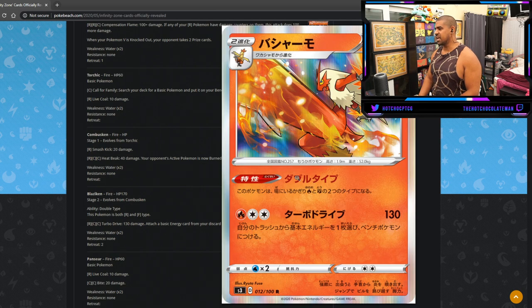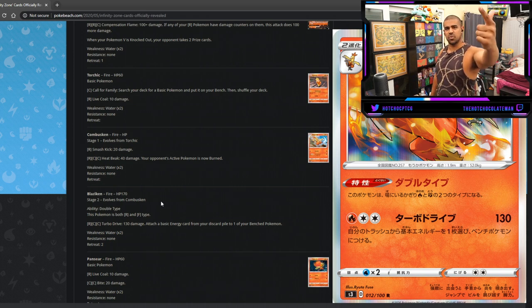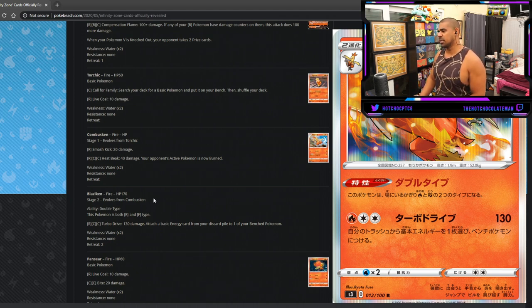We've got Blaziken, one of my favorite Pokemon, and this is really interesting. On face value it doesn't seem like a world beater, but it's actually quite decent. Stage Two, 170 HP, with the ability Double Type — this Pokemon is both Fire and Fighting type, similar to how Gallade is Psychic and Fighting. That means we're hitting Pikarom for weakness, Zacian for weakness, grass types — and we get to use stuff like Dojo and Fighting-type buffs.